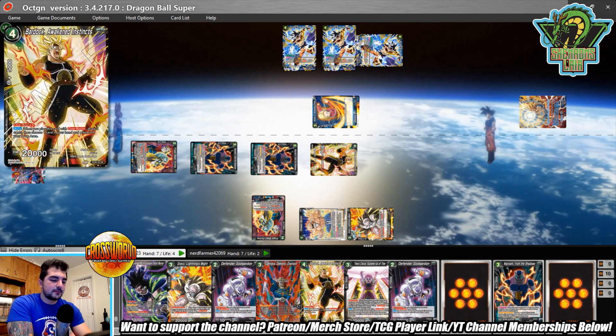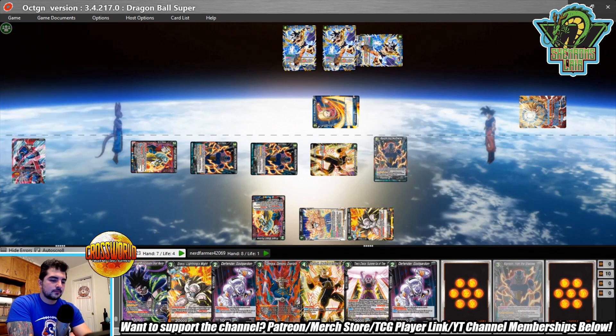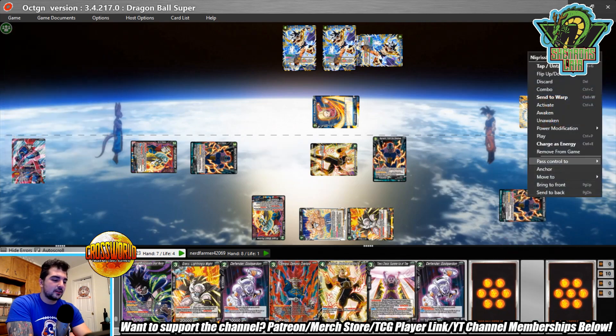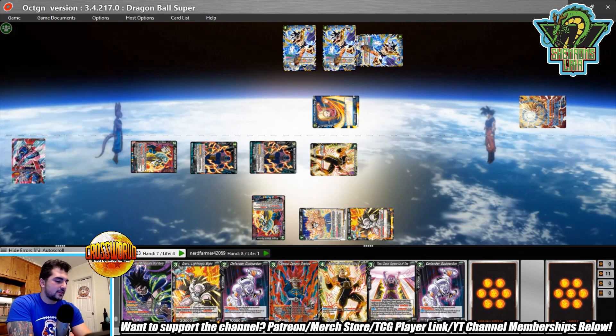We go for the 20k leader swing. Looks like he takes the damage — he's at one life. If I can get that leader swing to go through I'll be in a pretty good spot. At this point I'm pretty sure he doesn't have Sensu Bean because he would have used it already, so we're just going to pressure with 15k attackers.